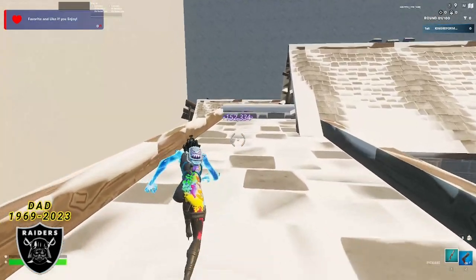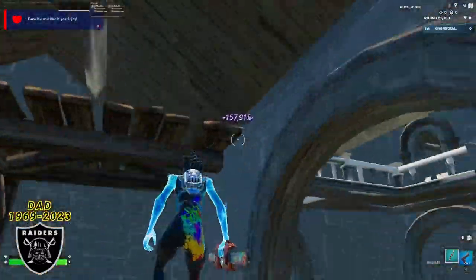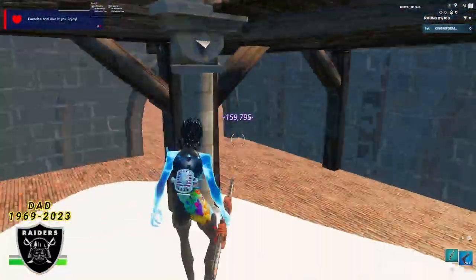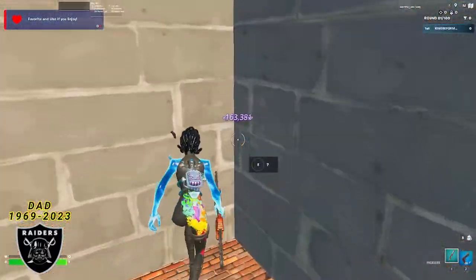From here, you want to turn around, jump off of the building, and once you get down here, you're going to slide into this giant stone building. There's going to be three corners in here — you want to go to the back left corner over this way to find that final XP boost.